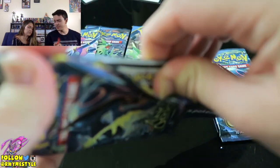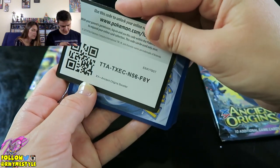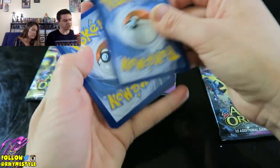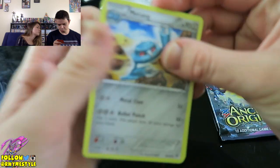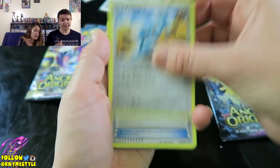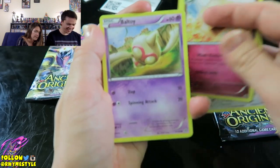I pulled two secret rare full arts in this pack. Secret Rare-chon - the Energy Retrieval is a secret rare, this Hoopa wasn't, it's just a full art. Well, that Hoopa is very nice. Still full arts - I'll take it. It's quite nice.